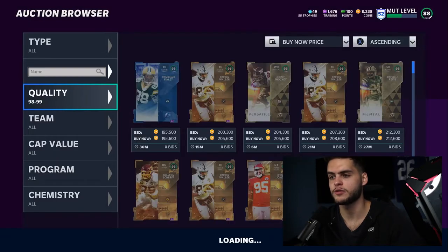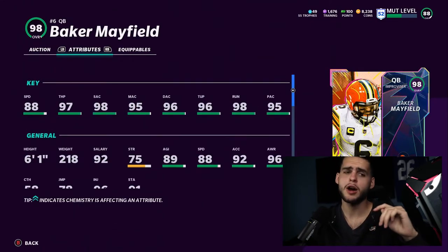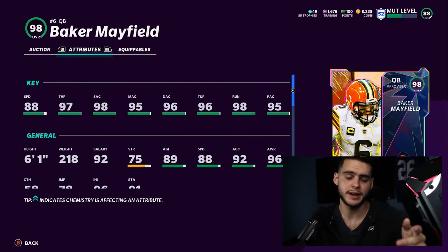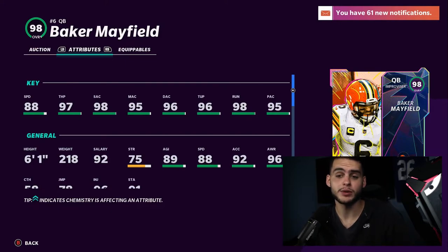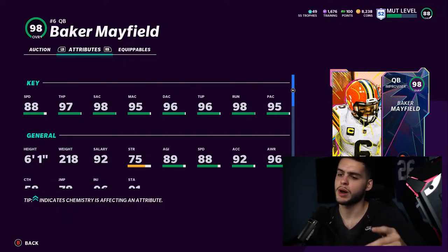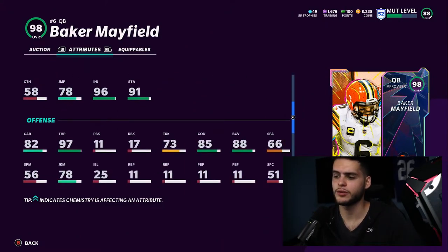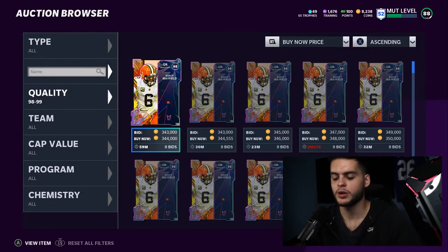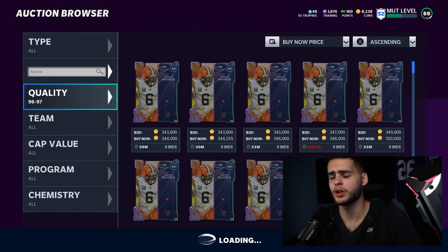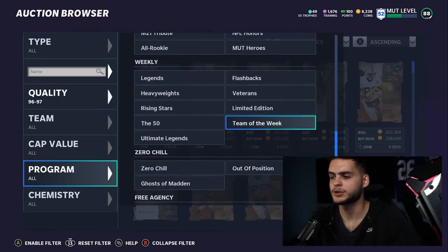Next is the new Baker Mayfield LTD — and it was upsetting this card didn't come with a power up. Powered up, it becomes a base 99 overall card. His throw power reaches a base 98, speed gets up to 91 with Sprinter, he'll have 99 throw short, 99 throw medium, 97 throw deep, and 99 throw on the run. It also bumps his carrying, break sack, and other attributes. It's already a great improviser card but powered up it becomes absolutely insane and feels truly end game.